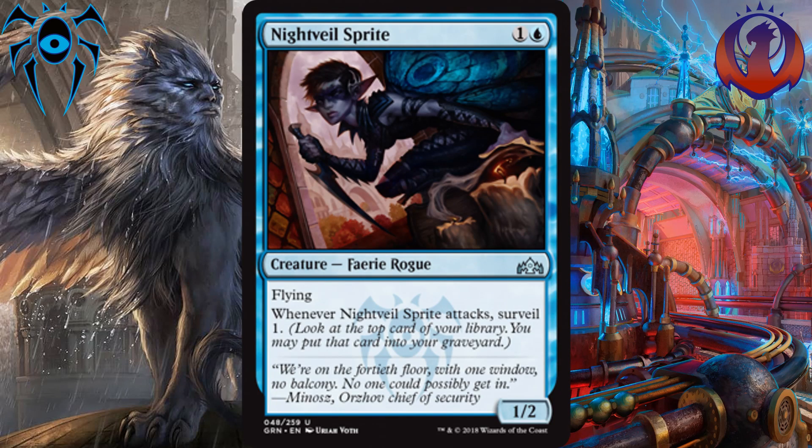Number 2, we have Nightveil Sprite. Nightveil Sprite is a 1-2 flyer for 1 and a blue, which is already solid value for limited, but every time it attacks, you also get to surveil 1. There are a lot of solid combos for surveiling, besides the fact that it will smooth out your draws every time you do get to attack with it. This is a solid creature, and it's also a card that Izzet and Dimir will be happy to play in that number 2 spot for their mana curve.